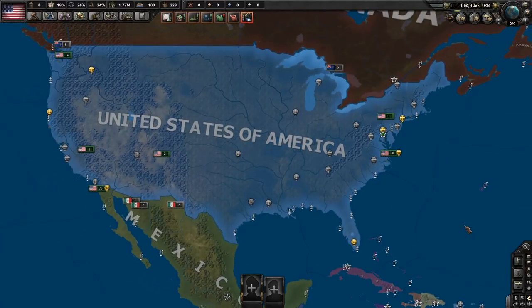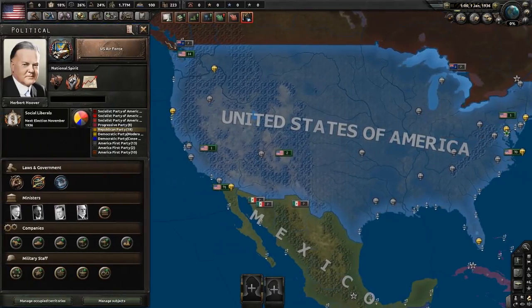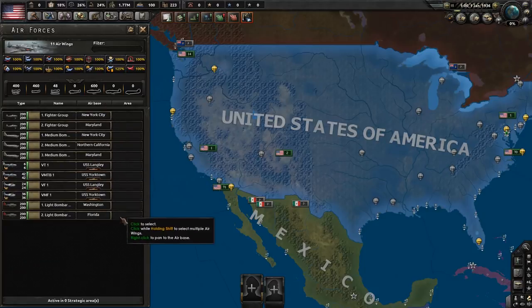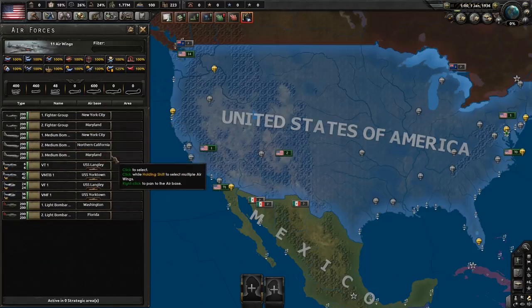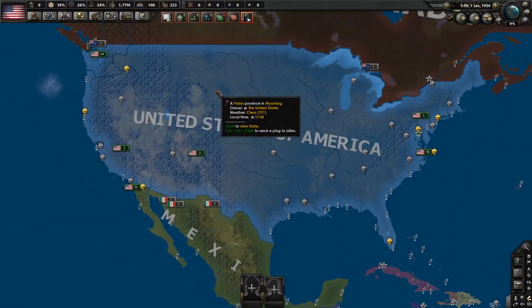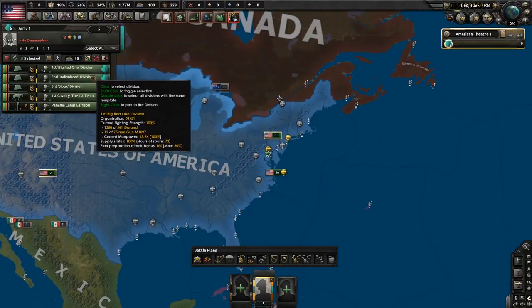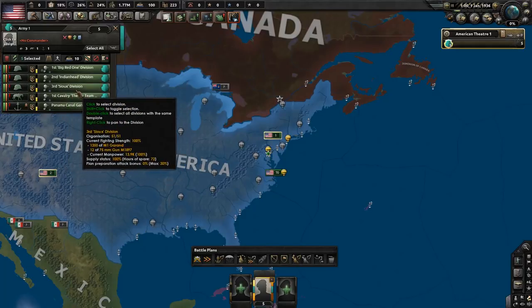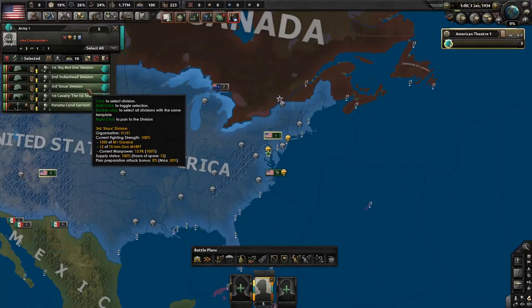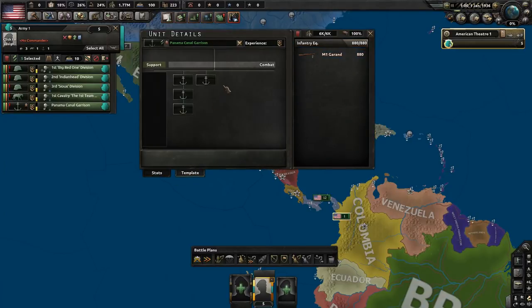Nobody should be naval-invading you as the United States unless they have access to Canada, in which case they just walk over. Your Air Force is also in the thousands — medium bombers and fighters, some stationed on carriers. It's your actual army that is weak: only five divisions — the Big Red One, the Indian Head, the Sioux (not the Rock of the Marne, because the USA didn't participate in WWI here), and the Panama Canal Garrison, which is sort of your elite division at only eight-width.